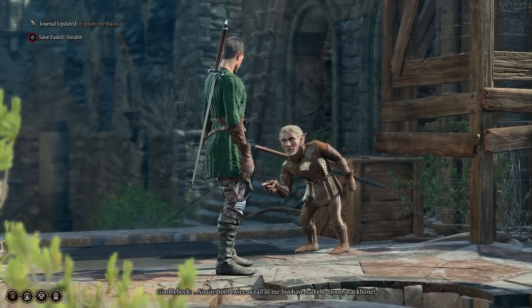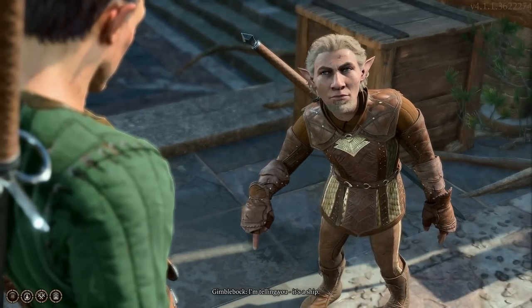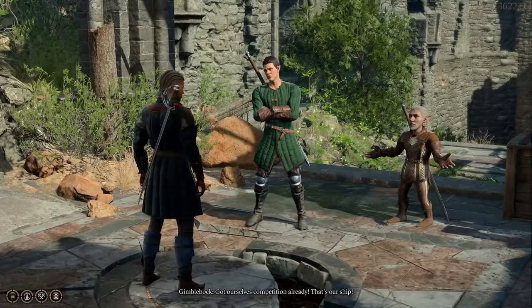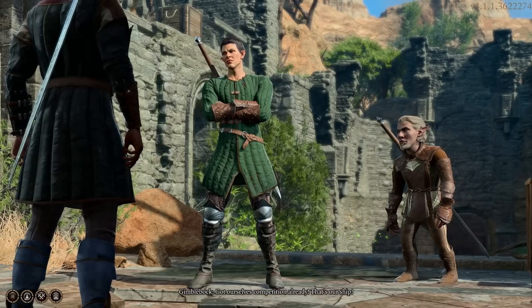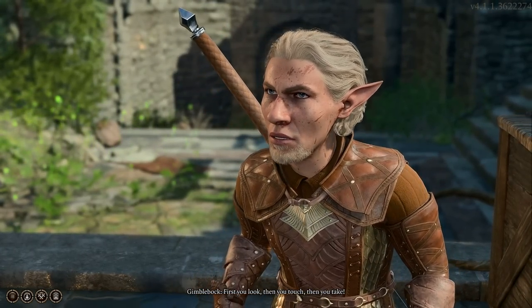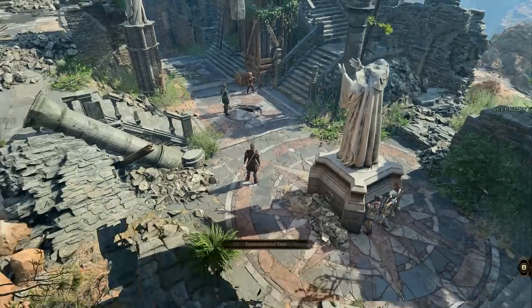You're both twice as tall as me, but I'm half the bloody backbone. What about the crypt? I'm telling you, it's a ship, and the crypt can wait. Mari and Barton have been trying to break in for days. Hello, gentlemen. Talking loudly, aren't we? Competition already. That's our ship. I have no interest in a ship. First you look, then you touch, then you take. The only thing we're sharing with you is our pointy ends. Get him! Well, that really did escalate quickly. I thought there'd be a little bit more dialogue in there. Will, Shadowheart, and Lazell are all in combat, which I'm kind of surprised.